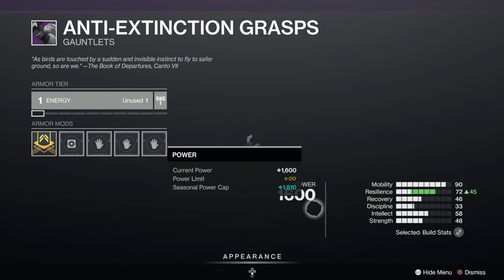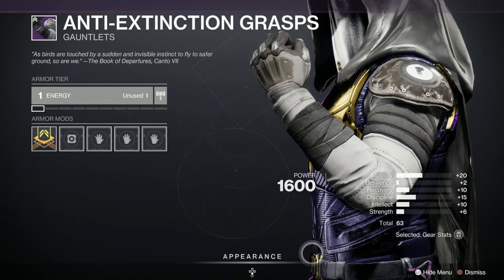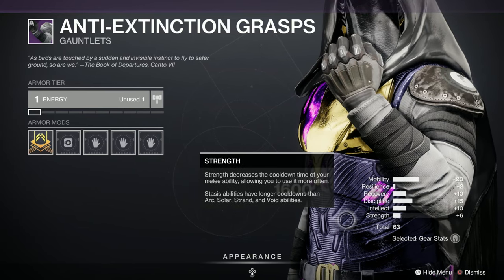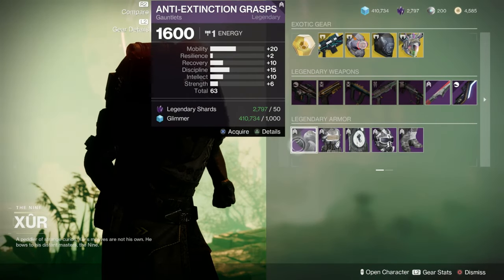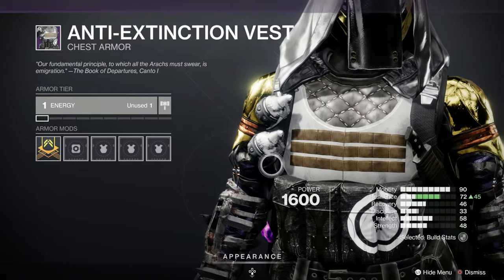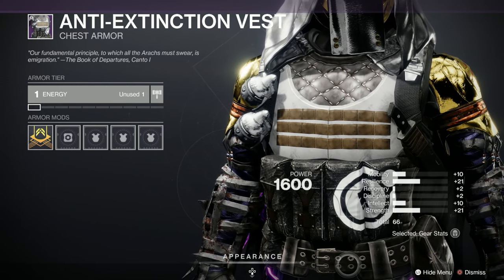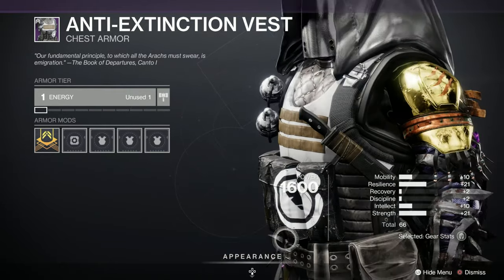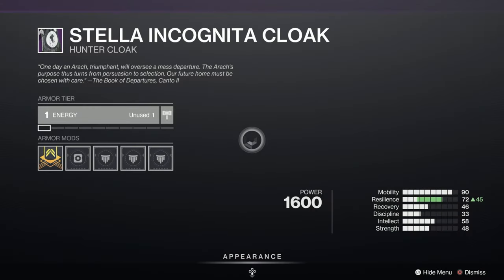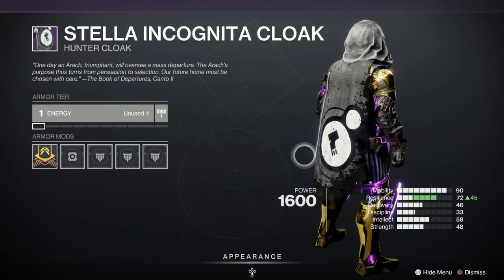And the Hunter gear. Let's have a look at the Anti-Extinction Grasps - nice spike in Mobility and Discipline, not too bad at all. 63 is pretty low though, you're really looking for 66. But if you're just starting out, that's better than what you're going to have at the beginning. Anti-Extinction Vest - we have 66 there, spike in Resilience and Strength. You'd want it in Mobility though for your Dodge Recharge. Nice looking too. Here's the Cloak - the Stellar Incognita Cloak. It looks like half a trouser zip that's been ripped off when you're escaping from something dodgy.